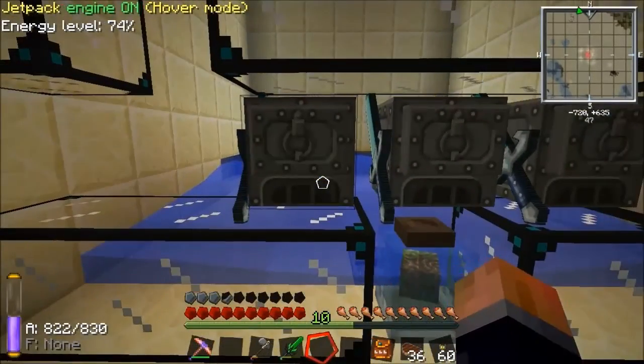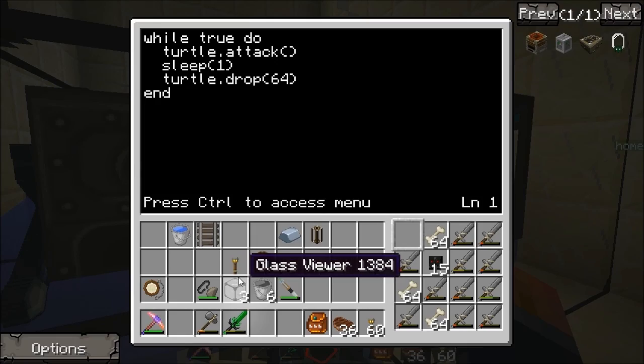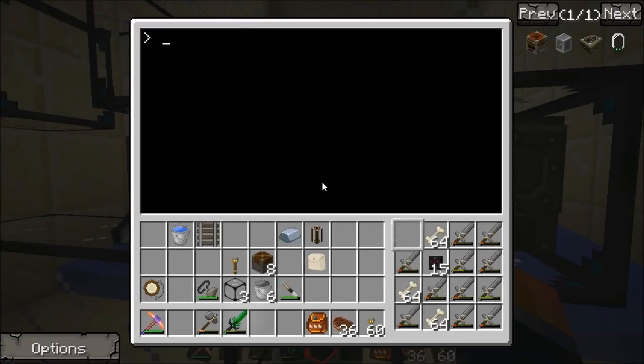The next thing we need to do is update these programs. I've terminated the program in one turtle by pressing Ctrl+T and I'm going to edit the program by typing 'edit startup'. Let me exit and restart. So startup was running, I've pressed Ctrl+T and it's terminated. Then I'll break it and re-place it to apply the updated program.